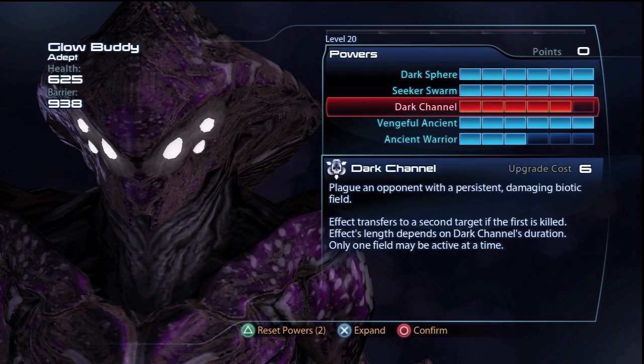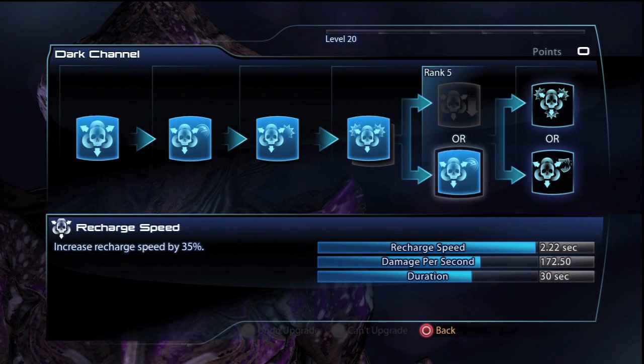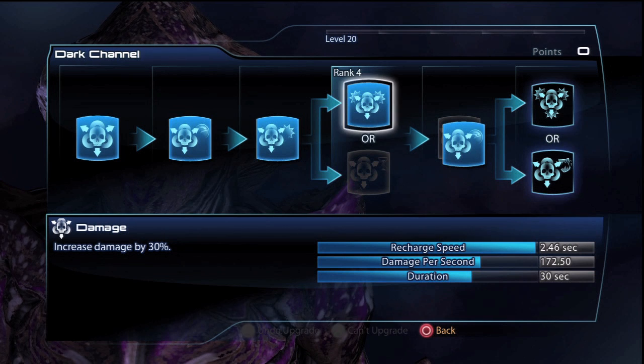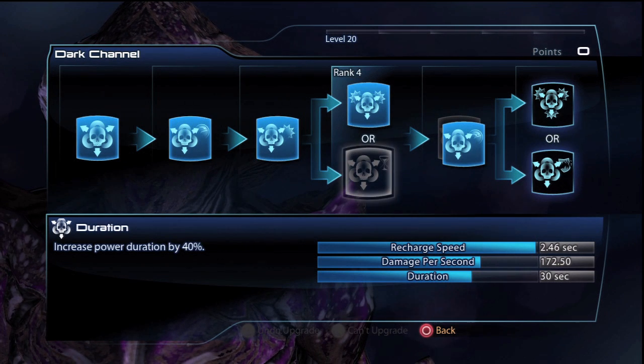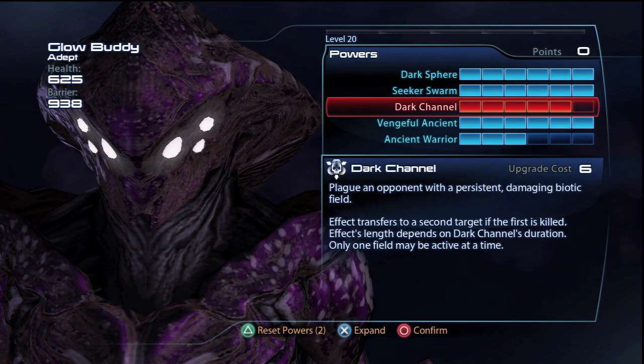I go into Rank 5 on Dark Channel, putting points into Recharge Speed over Slow. Both are viable, but the way I'm playing at the moment, I prefer Recharge Speed. Lastly, I put points into Damage over Duration, simply because Dark Channel already has a substantial duration time, so I would like it to do decent damage on top of this.